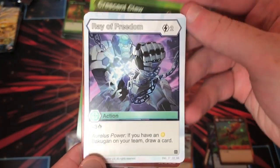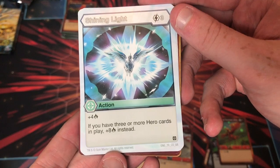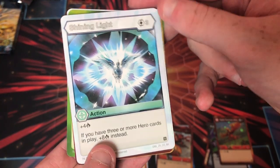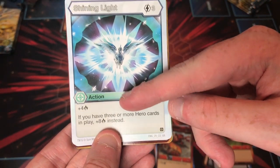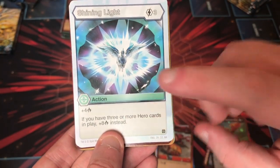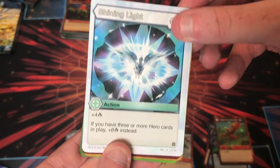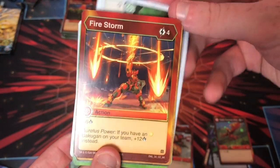Crescent Claw again. Ray of Freedom again. Shining Light — I think this is a new card for us — plus four, if you have three or more hero cards in play, plus eight instead, for three. I think I'm gonna try and build a hero deck. There's a lot of support for multiple hero cards in here — it'll probably be two Haos and one Auralist Bakugan.